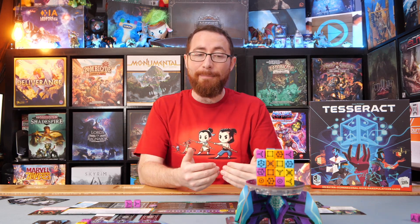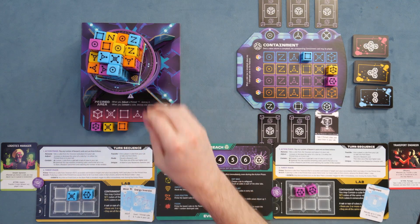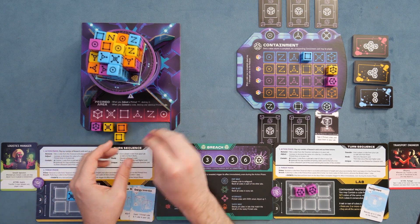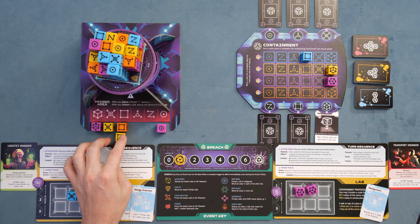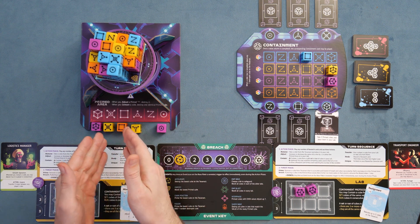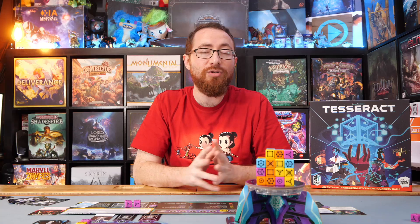So on your turn, you take three actions, then match that by removing a die off the Tesseract. You need to be mindful that as you add more dice to the primed area, you want to adjust them constantly. If we had two fours in the primed area, you might want to turn one down to a three, so that when another four comes out it's not going to hit the primed area again and cause another issue. You're constantly just trying to keep everything alive while you desperately try to survive in Tesseract.